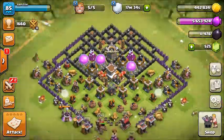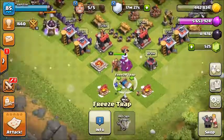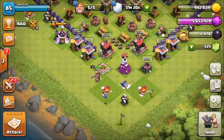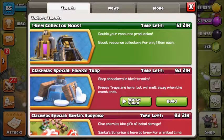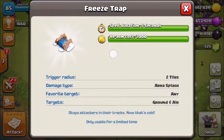Let's go ahead and attack this base. I'll place my Barbarian King here. And there you go — as you can see, all my troops just froze. My barbarian didn't get frozen because the range was different, but you can see how the Freeze Trap works — all your troops get frozen when it goes off.